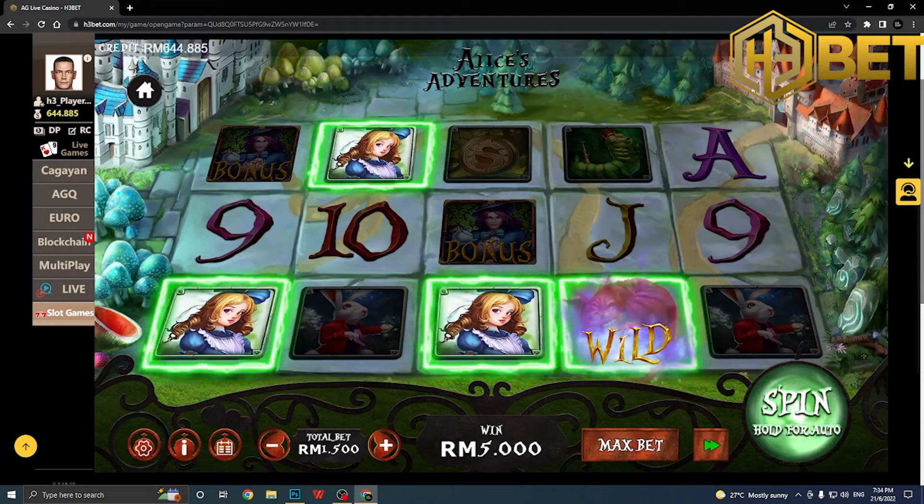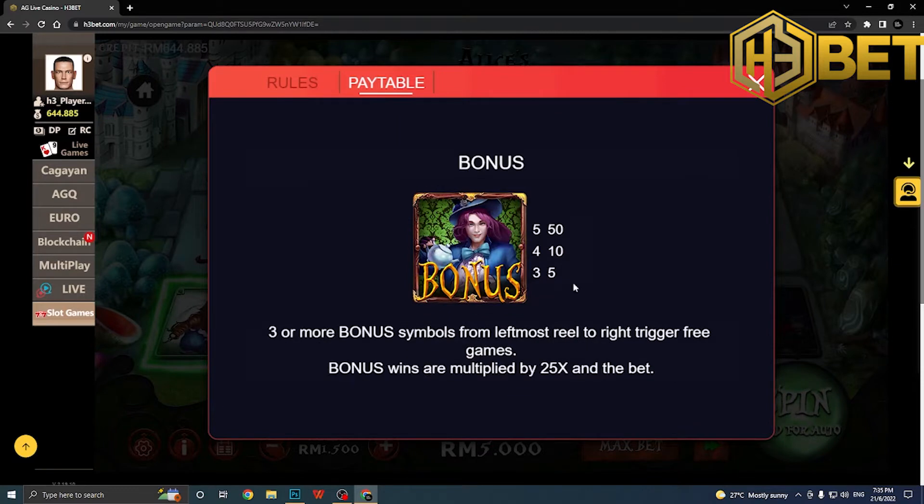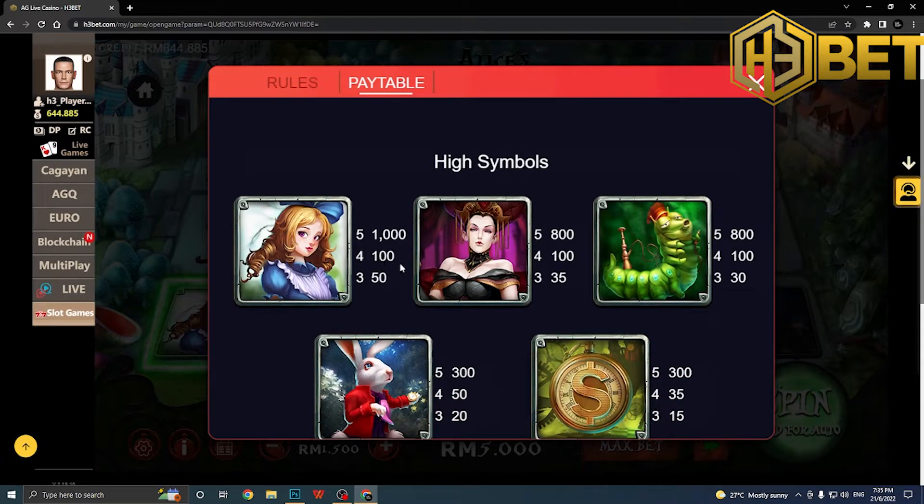Since it's a 243-way slot, here's how to calculate your winnings. Say you're betting $3.00 — that's split across 30 bet lines, so each winning line is worth $0.10. With our $1.50 bet, divide by 30 to get $0.05 per line. Then multiply by the symbol payout — for example, four Alice logos pay 100x, so $0.05 times 100 equals $5.00 winnings.